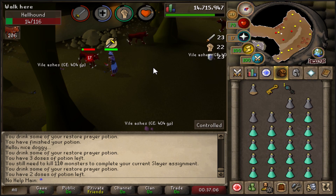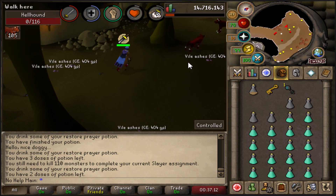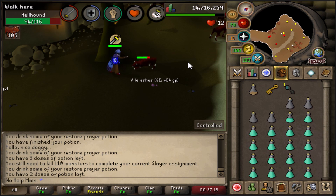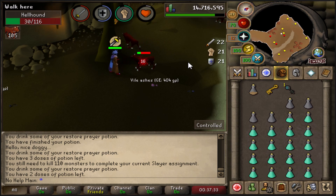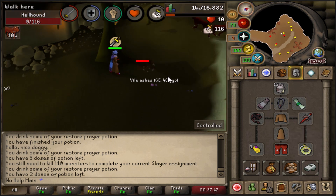Alongside the Dragon Scimitar, I recommend getting 60 Defense and unlocking the Dragon Defender. You get the Dragon Defender from the Warriors Guild — you need to earn tokens, go into the room, and kill ogres until you get the drops in order from bronze up to dragon. It takes a long time but it's highly worth it. It's a shield slot item that gives a Strength bonus, and you can unlock it at such a low level.